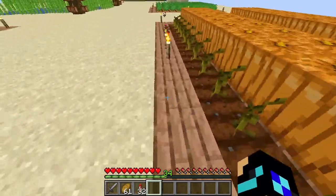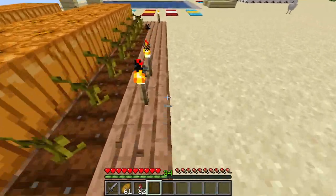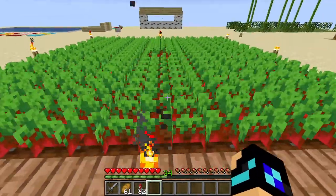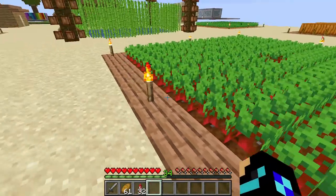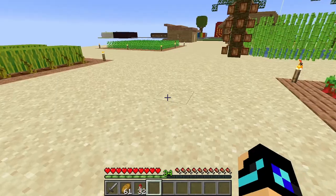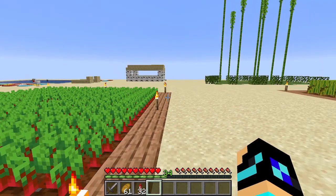I keep all these hydrated using slabs — these are waterlogged half slabs. I have my beetroot farm, which I think was a recent addition — I'd say around the time of Disco Island.